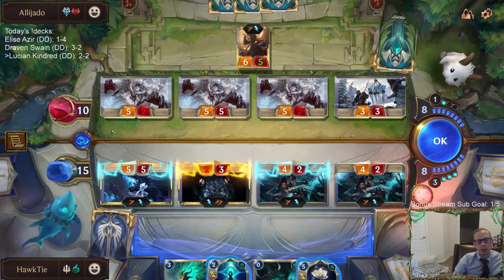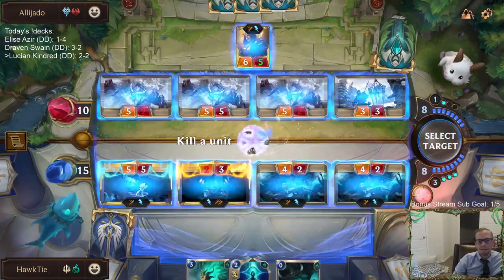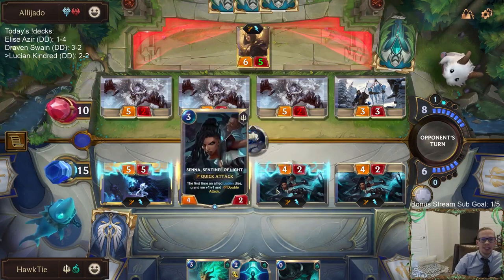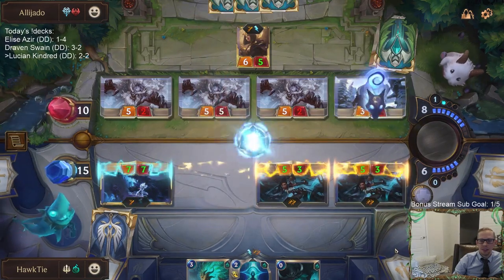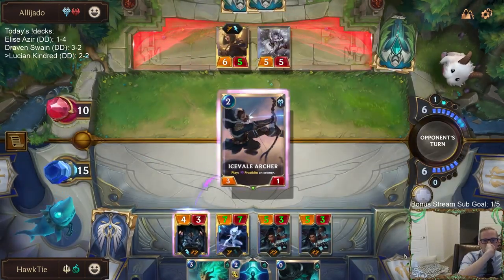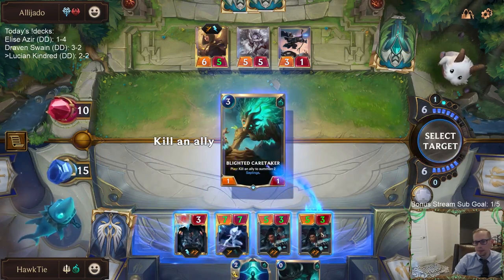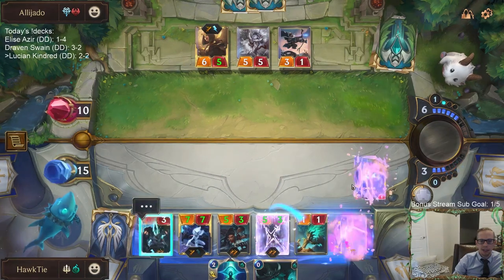Chat suggests using Spirit Journey on Lucian rather than the Yeti — that kind of makes sense, actually. The reason to use it on Lucian is to give both units +1/+1 and double attack. It makes rallying this turn a little more difficult, but if we get rid of Senna we just get to attack again — that's more valuable.